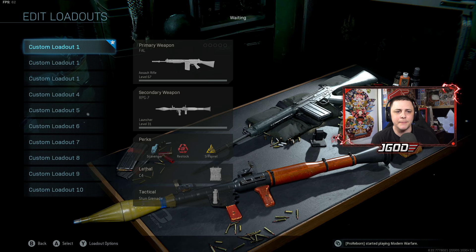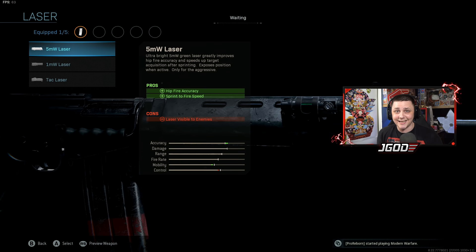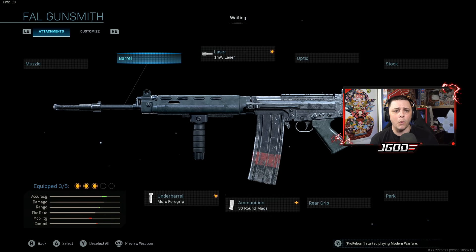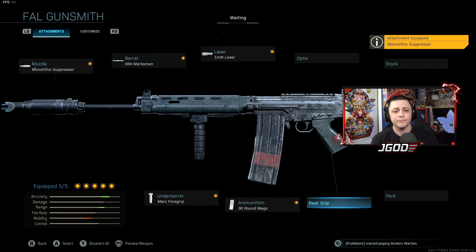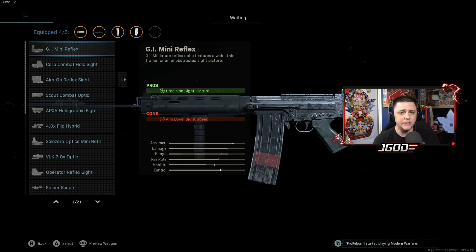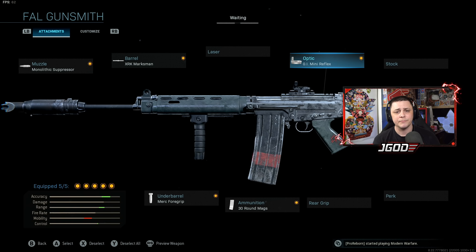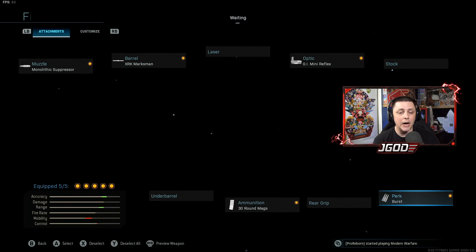For class setups, since you don't need a ton of recoil attachments it keeps things simple. I'd run extended mags, add a hipfire setup with the one milliwatt laser and Merc foregrip for double tightening on hipfire — great for spamming doorways. Add the marksman barrel for extra range and the monolithic suppressor; the downside is running iron sights. Alternatively, drop the laser or Merc for an optic — I'd keep the Merc for tighter hipfire and use something like the GI Mini Reflex. You could also swap the Merc for the burst attachment and feel the power of those one-burst kills within Warzone.